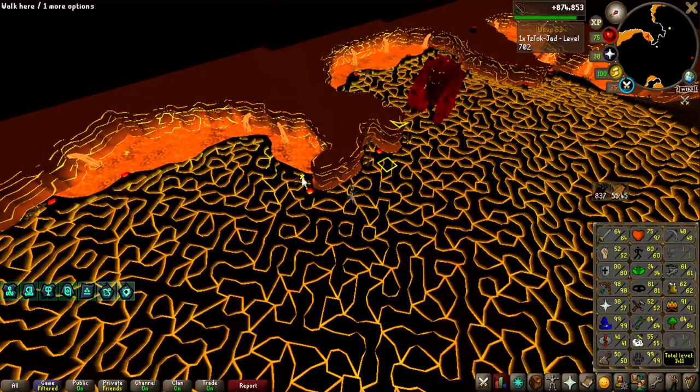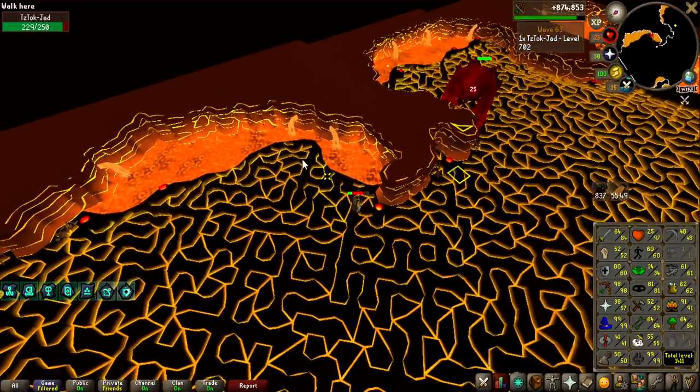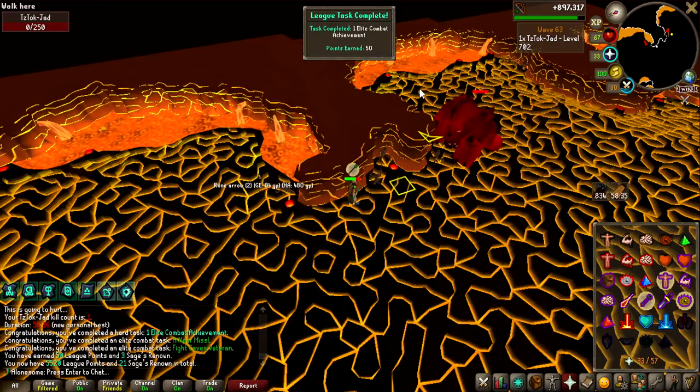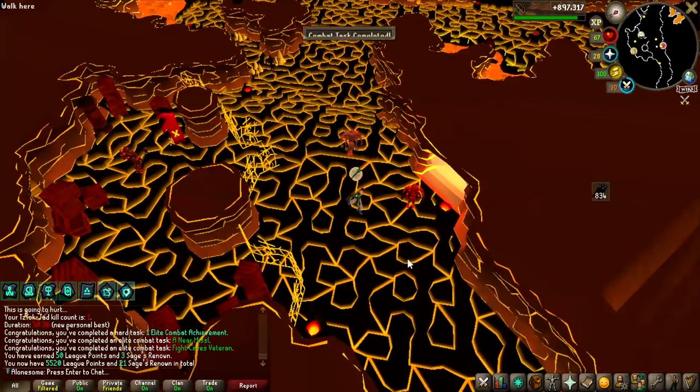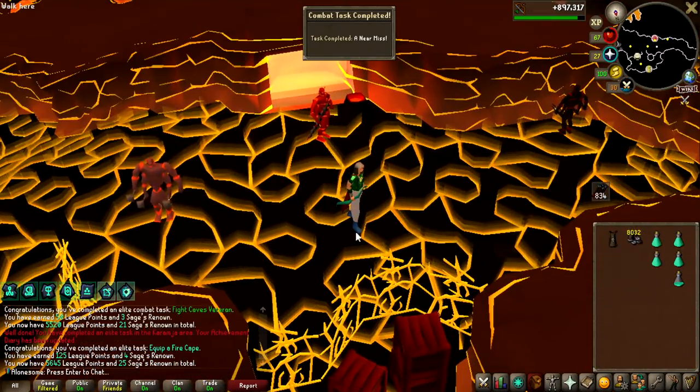I am not going to get the cape on Jad here, but there is also a task to tank a Jad hit, so I'm going to do that — just run out, take one hit, and run. I should not die because I have the Absolute Unit thing. Not how to retaliate, but that is the task, 50 points. And there it is — that is the kill on Jad, I think two tasks, because that is also an elite task, and I did not get the pet, but we should get some points here equipping this cape.